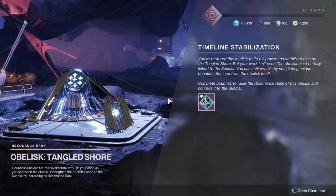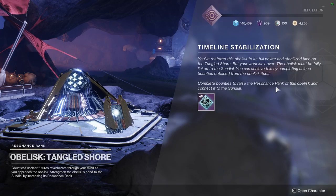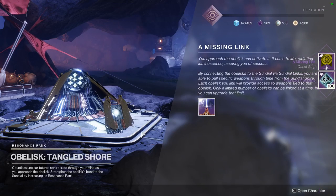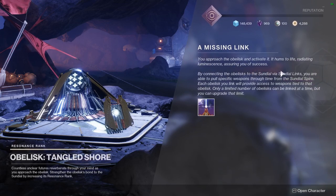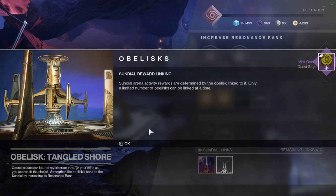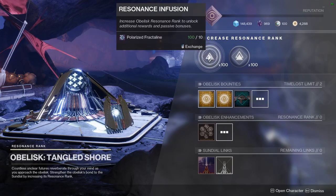This obelisk is part of a network and part of a mini-game where we collect energy to bring to the obelisk. You can connect more obelisks to the whole network - it's unclear exactly how far we can take this, but it seems to be a nice customization system. At the Sundial you can link specific obelisks matching the loot you want at the end of the activity. For example, linking this one gives you a chance to get either a sidearm or an auto rifle at the end. It's now linked and we can get those rewards after playing the Sundial.